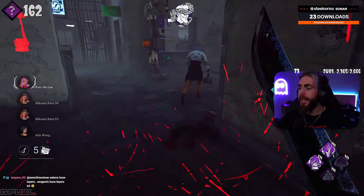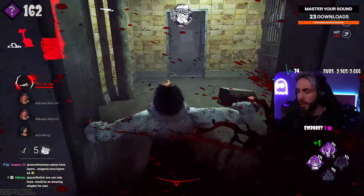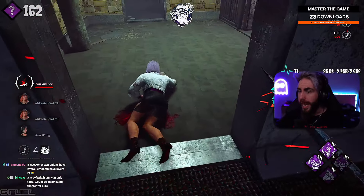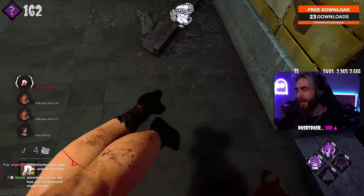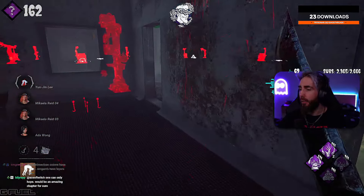Unless they popped a stifling agent or something. They're gonna vault this — that's fine. They do have a pallet here — no they don't. Alright, first a down. One gen popped, not too bad. And then we're gonna be on one stack of our No Way Out as well.